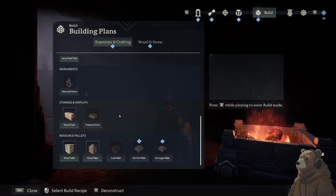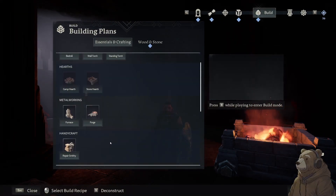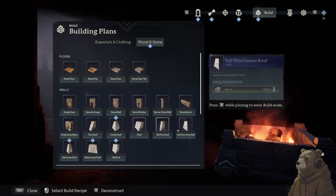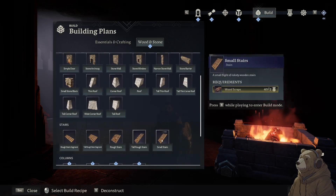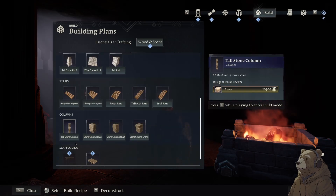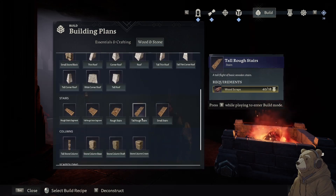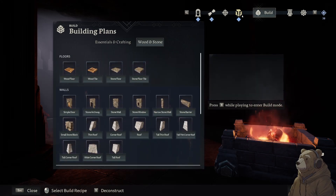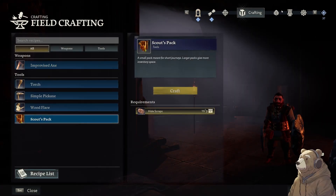Can we make the workbench already? No, I think we need elven wood for that. Let's go back — that's what we have on currently, so we don't need to build another one of those.